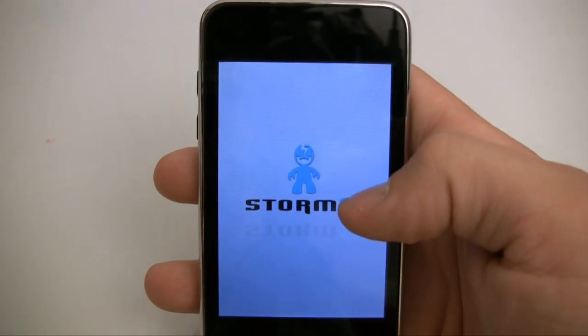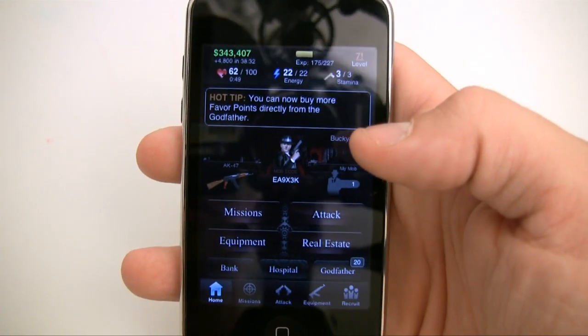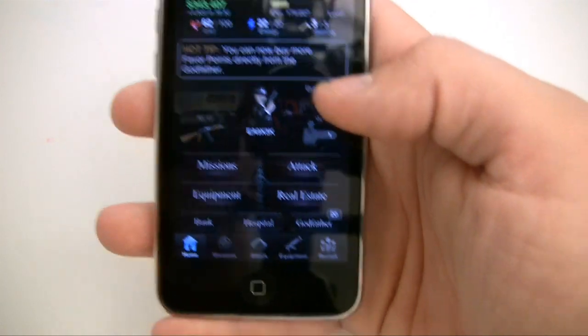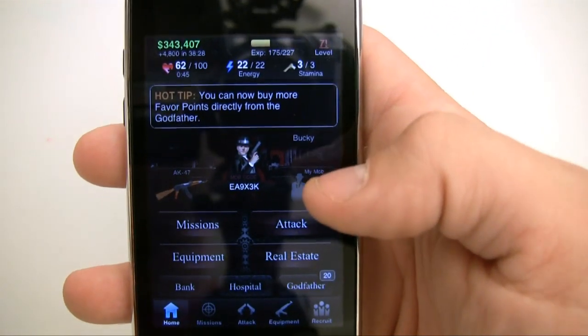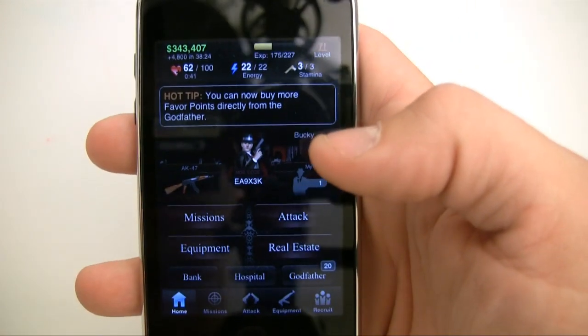It starts out with a little intro and after you go through a quick tutorial, this is your main screen and this is a screen you're going to be seeing for pretty much your whole time. You see a bunch of different buttons and they can be pretty confusing at first, so that's what we're going to be going through.